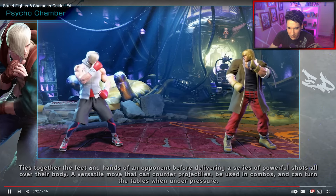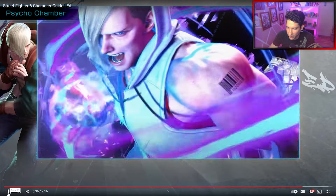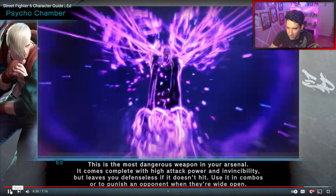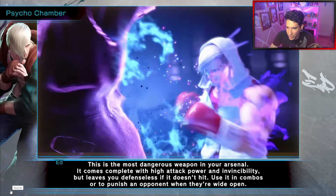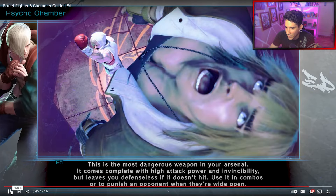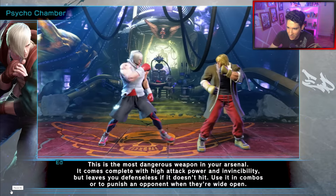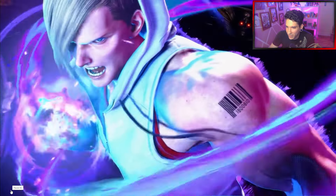Psycho Chamber — ties together feet and hands on the opponent before delivering a series of blows. That's his Level 3. It changes up your opponent, makes them basically like a sandbag.